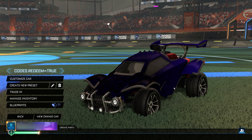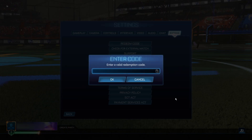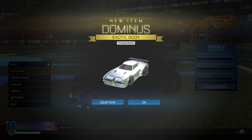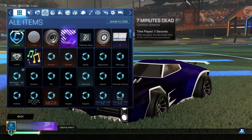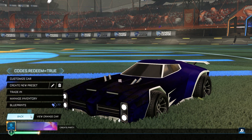We've still got two more insane items. The next one is going to be for the Titanium White Dominus. Go back into settings, extras, redeem code. The code is simply going to be Season 13 Dominus. Season 13 Dominus is going to give you this Dominus for completely free in your game — it's going to be Titanium White, super, super insane. Go back to the menu and there it is — the Titanium White Dominus. Going to the garage to check it out: there it is, it's real, it works. The Titanium White Dominus for completely free.